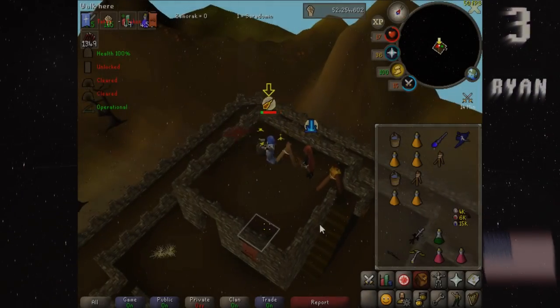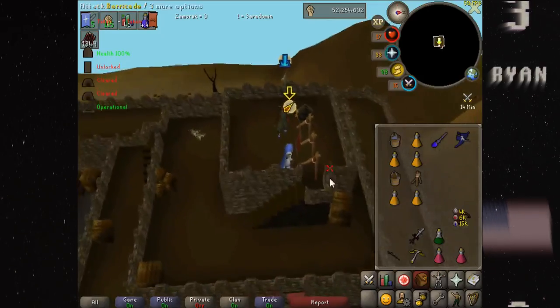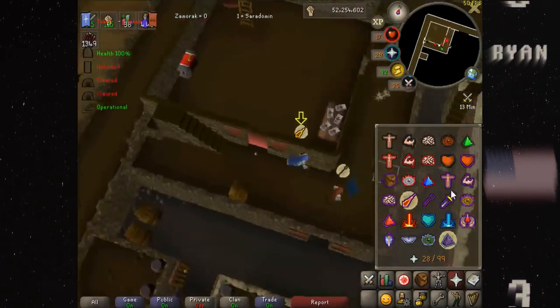At number 3, we have Ryan scoring in a 5v5. Ryan is rebounding on 4th floor. With 17 HP, he buckets, blows, and sets to get down 3rd floor with the mage caded out behind. His own flag is moving on spawn.